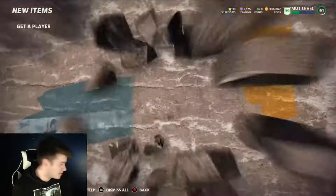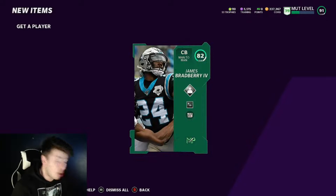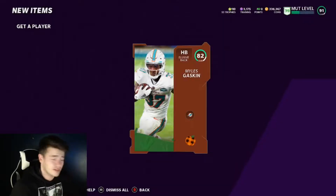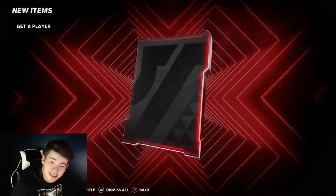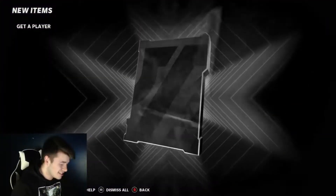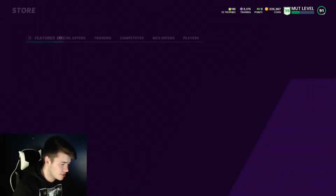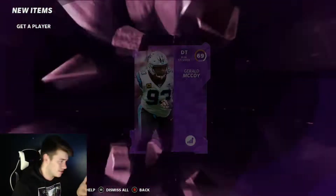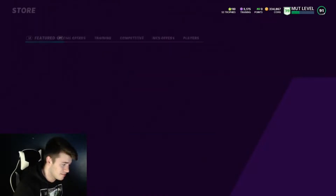Right off the bat we get an 83 overall Riley Wilson. On the fifth pack we pull an 82 overall James Bradbury — very nice. On the sixth pack we get a harvest 82 overall Miles Gaskin, which is pretty wild. We get another elite — I don't know, these packs are crazy. If you guys are not opening these packs, you've got to get on Madden right now and open these.